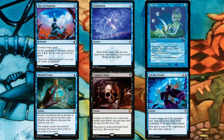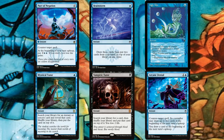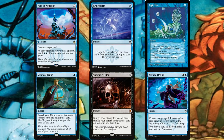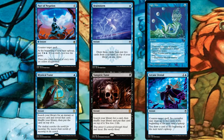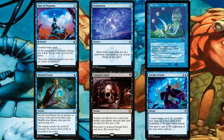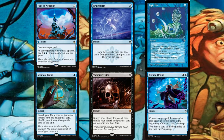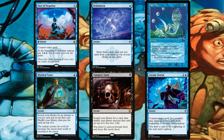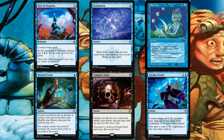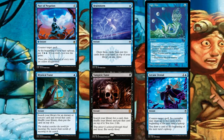We have 15 instants. Pact of Negation is the best card in a combo deck — on the turn you go off, zero mana to counter whatever your opponents throw at you. Even though you pay five next upkeep, it doesn't matter because you plan to win this turn. Brainstorm is another cantrip to keep your turn going. High Tide generates more mana. Mystical Tutor at instant speed finds any instant or sorcery and puts it on top. Vampiric Tutor finds any card for two life.